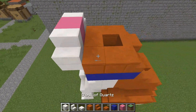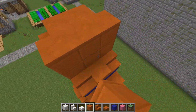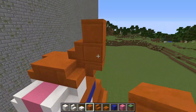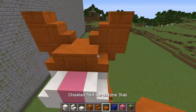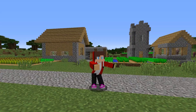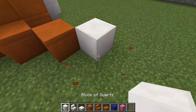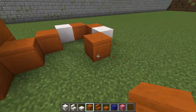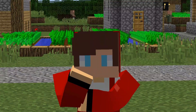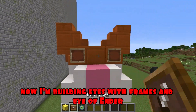Building a nose. I continue to build the framework. I'm building my cat's ears. I think the house is almost ready. Now I'm building a tail. Something is missing — I'm putting a gold block in the collar. Now I'm building eyes with frames and eye of ender.